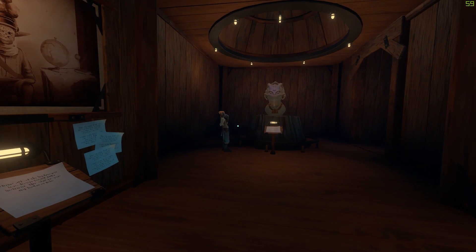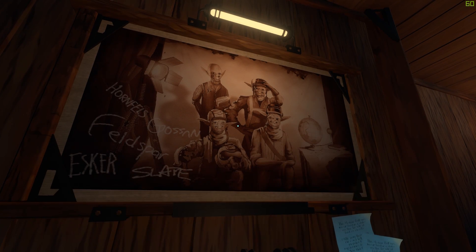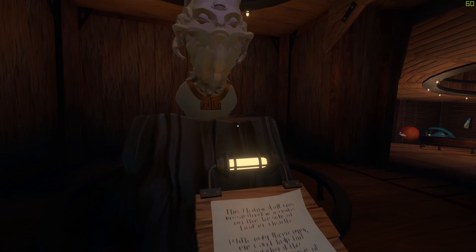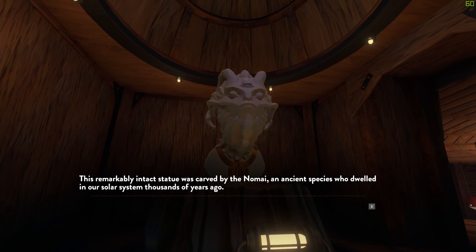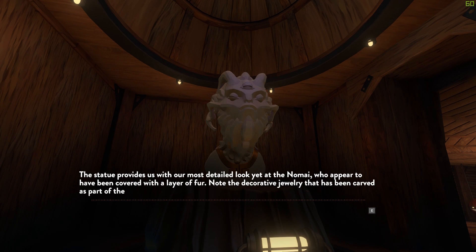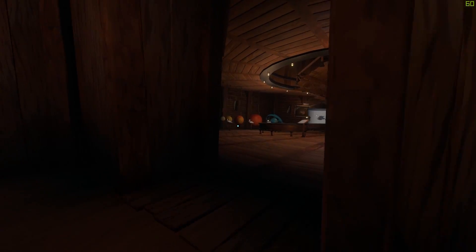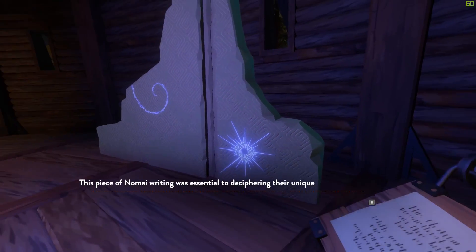This is the observatory where I needed to go. I have a painting here of my Outer Wilds expedition planning members. And what's this — a statue of a goat with three eyes or something? A remarkably intact statue carved by the Nomai, an ancient species in the outer solar system. The statue provides our most detailed look at the Nomai — they appear to have been covered with a layer of fur and decorative jewelry carved as part of the antlers. Their artifacts have been found on almost every planet in the solar system, but we have no idea where they came from or what happened to them.